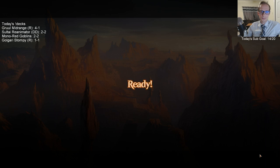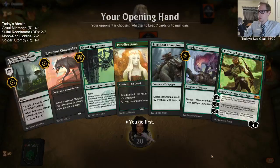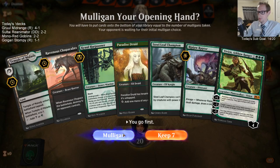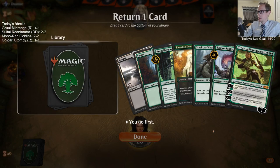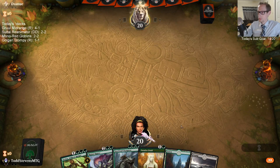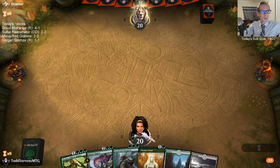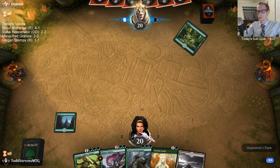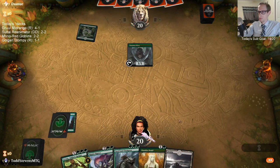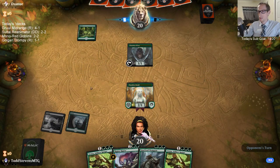I don't think they should reprint Young Pyromancer, though I wouldn't be upset if they did. I do need another green source for Steel Leaf, Vivian, all that. I only have one Swamp in the deck — out of 25 lands, 24 are green and there's just one Swamp. Saheeli's not that great. Murmuring Mystic is the best of those that make tokens.